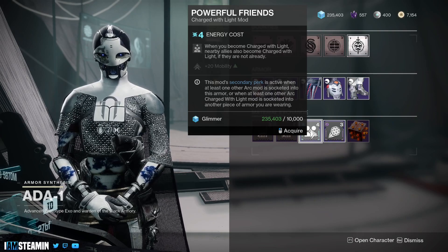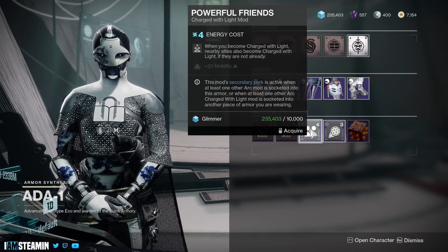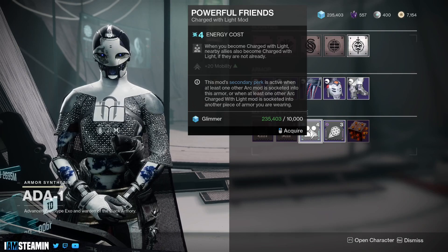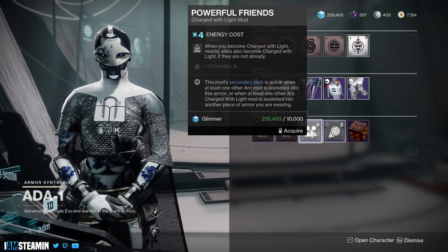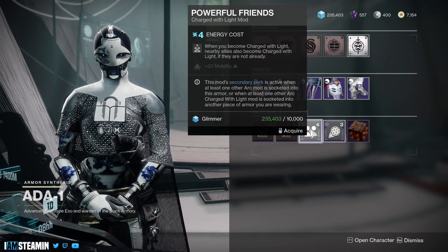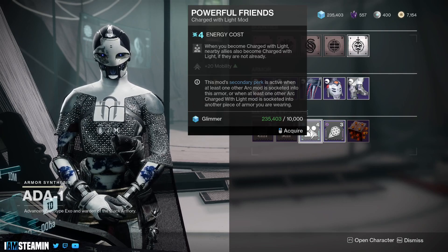Anyone that plays the game will probably know this — there are only two mods in the game that give a big boost to the actual stats. The other one is Radiant Light, which gives plus 20 strength, and this one gives plus 20 mobility. This is another reason people are able to get quad-100 builds, because of mods like this.